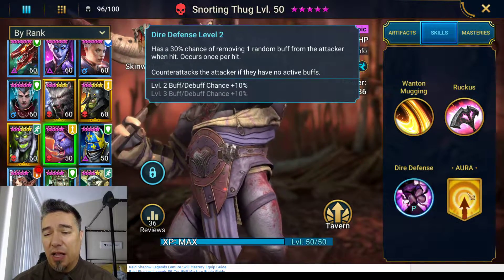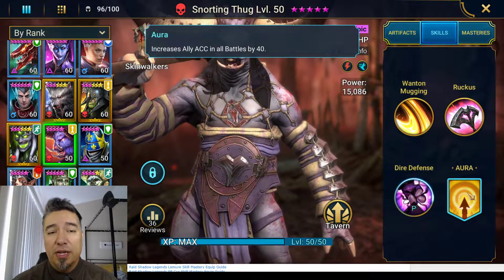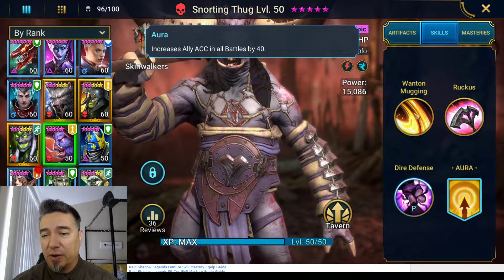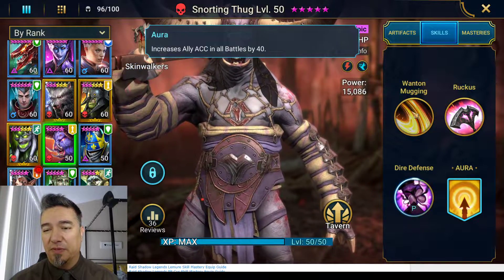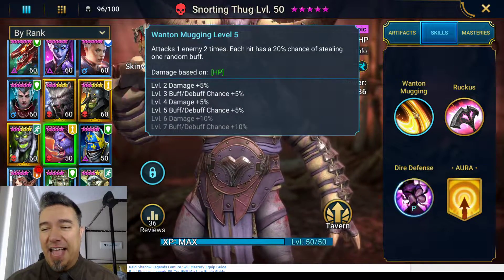More often than not, you're not counterattacking — Dire Defense not triggering on boss AoEs is a real limitation. His aura is Accuracy in all battles by 40, which is a good aura to have when you're buff stealing at such a low percentage, since you definitely don't want your steals to be resisted.